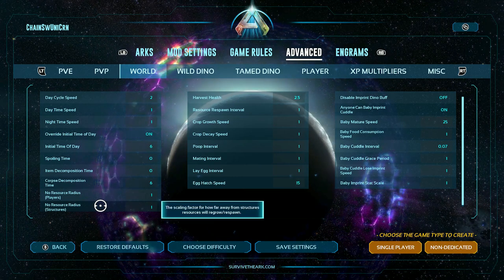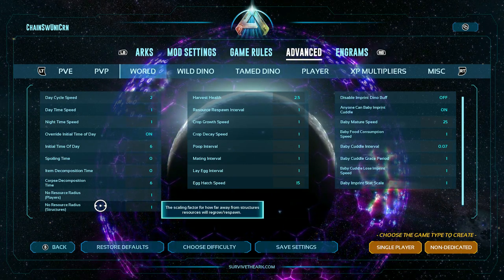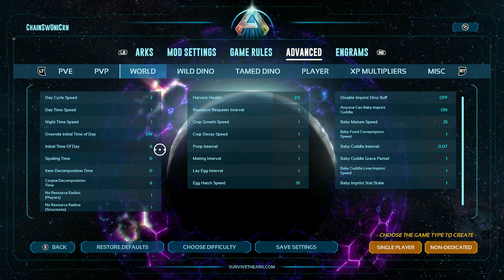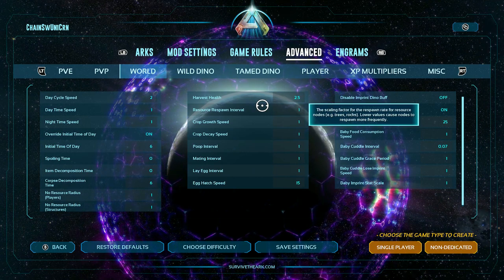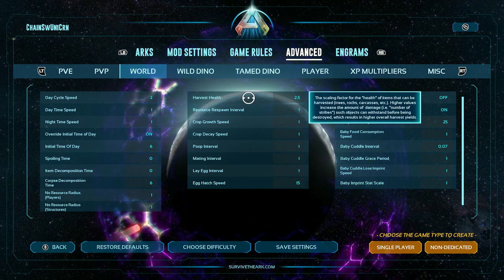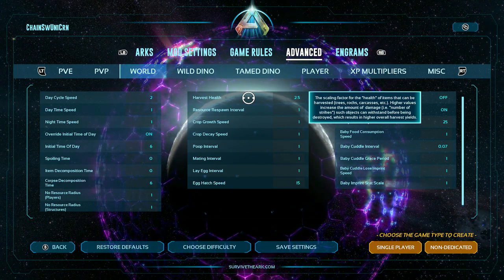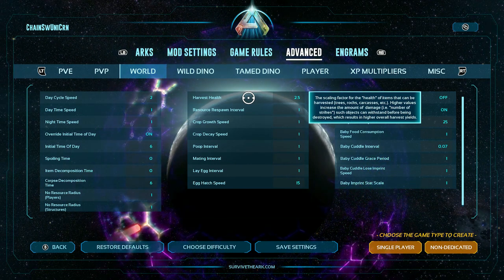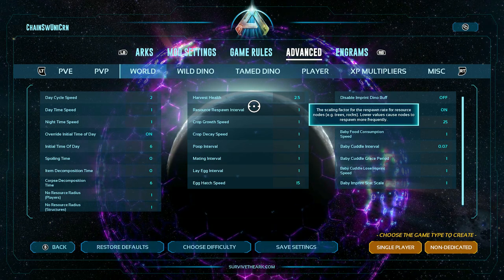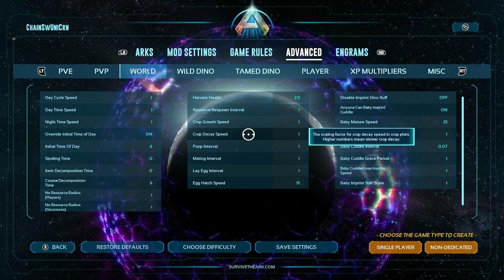No resource radius for players and structures is how far away from either the player or structures stuff has to be before it'll respawn so you can harvest those resources again — it's why you don't get trees and rocks respawning in the middle of your base. Harvest health applies to rocks, trees, bodies, anything you harvest with a tool or dino — the higher it is the longer it takes to break a resource but the more resources you get. Resource respawn interval is how fast those resources return once you're out of the area. Crop growth speed and decay speed are just how fast they grow and decay.